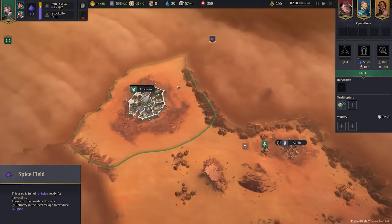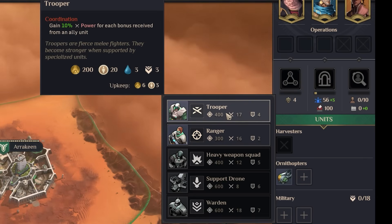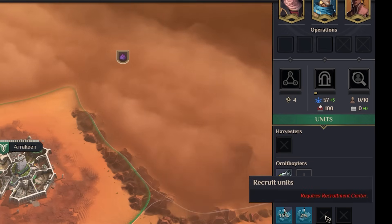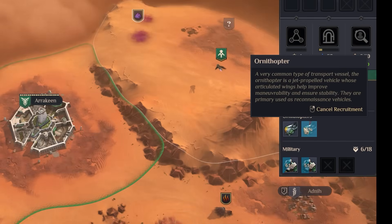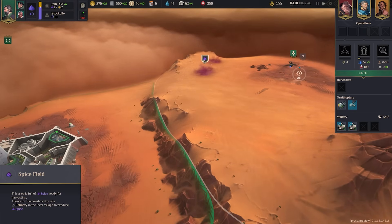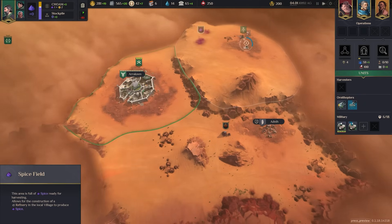As soon as you've found a spice field, your objective should be to take it — that's where the military comes in. Start recruiting some military units, expending mostly money and manpower. I'd recommend building at least two troopers and then a ranged unit, which will vary depending on your house. Building a second scout unit is also very useful, as scouts can provide yields through research later on.